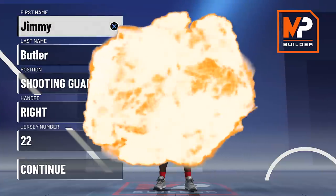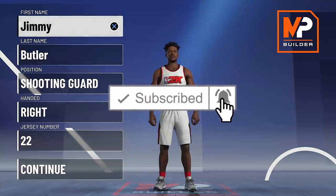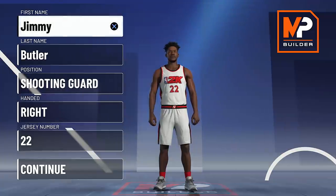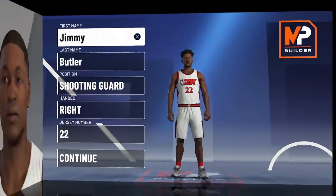Jimmy Butler, aka Jimmy Buckets. Today I'm going to show you guys how to make an incredible perimeter lockdown. This is one of the builds that everyone loves to have on their team as a good teammate. When my boy Speck used to bring this build out in 2K20, I just had all the confidence that we were going to win.